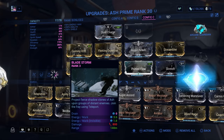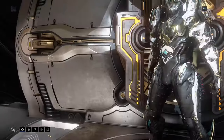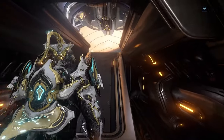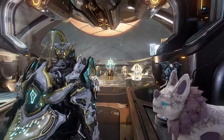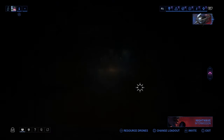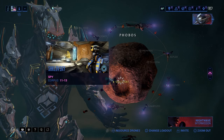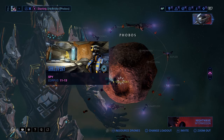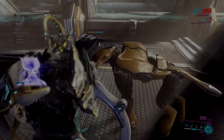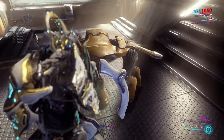All right, so now we're ready to use our Ash in an actual mission. I'm going with a high range and duration or damage Ash so that my ultimate can seek out a lot of enemies far away and take them out quickly. He's really good for spy missions because of that Smoke Screen and the Teleport move.